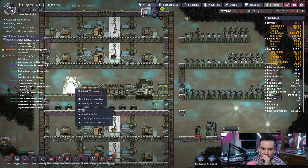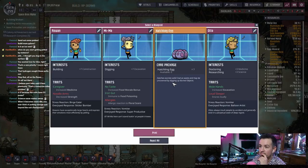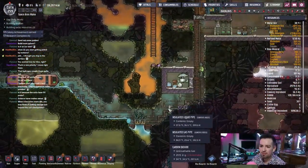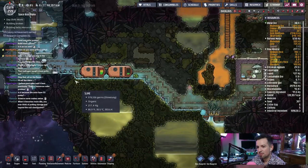When it comes more idle, do you ever think of putting storage beyond the suit checkpoints? Maybe. Yeah. Hatchling egg — no, we'll do nothing on this one. It is kind of a problem, right? Because they're coming over here trying to get resources and they really can't. This is going to be a problem too, actually.